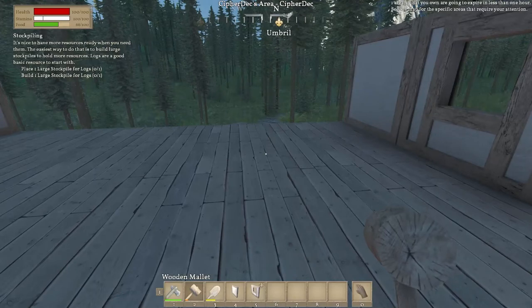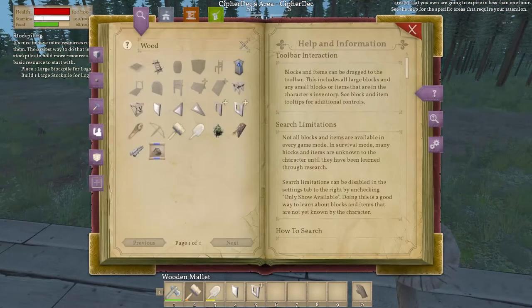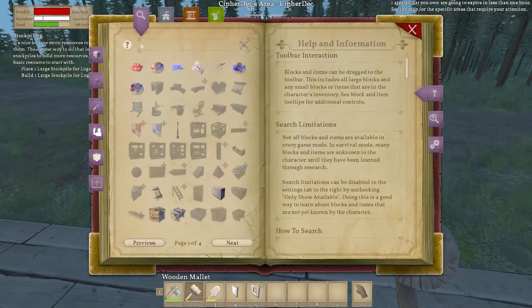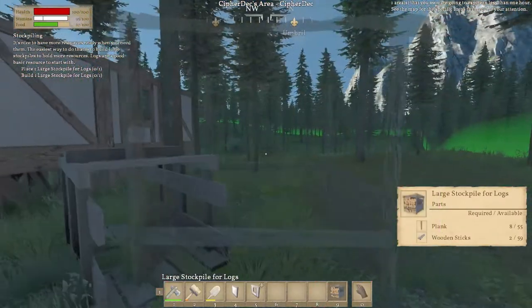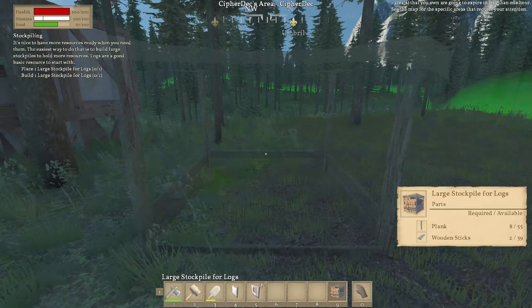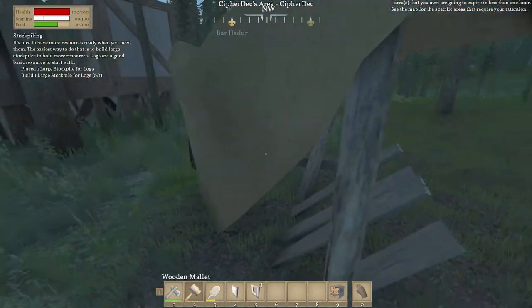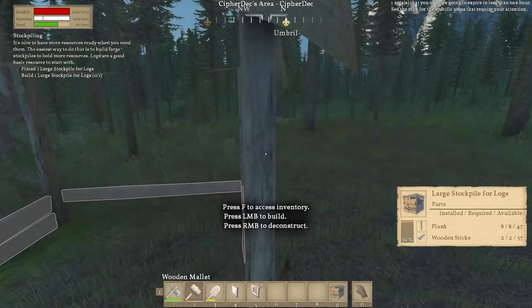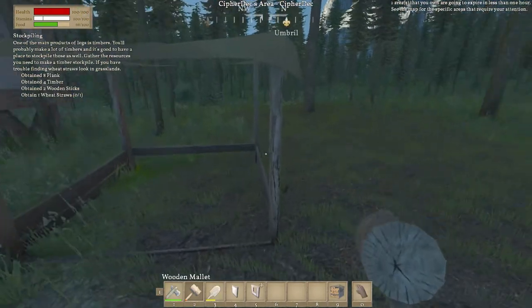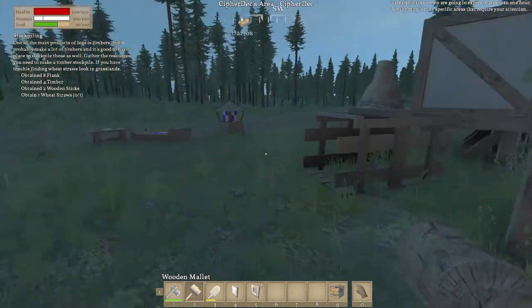Place one large stockpile for logs — build one large stockpile for logs. Stock pile for logs — we have the stuff, this will go great next to this. Actually we should put it... let's see, is it in the ground enough? I think so — oh that looks interesting. There we go. Now if we want to we can throw all of our logs in there and we can see it's not even barely filling that.